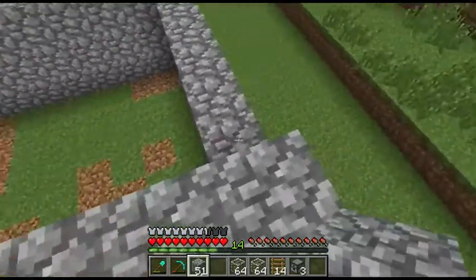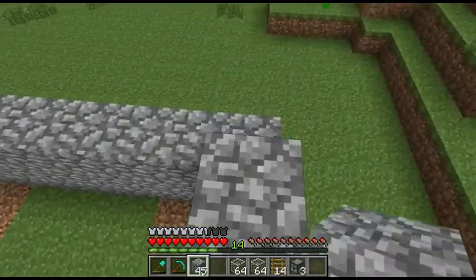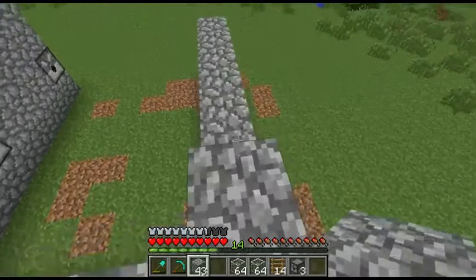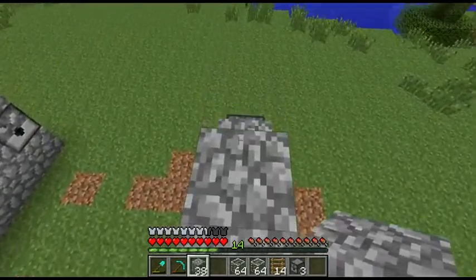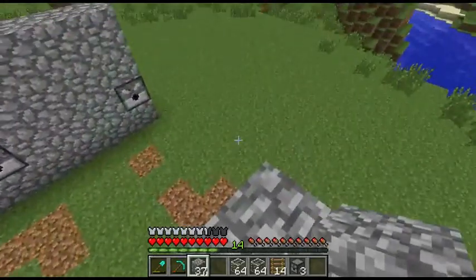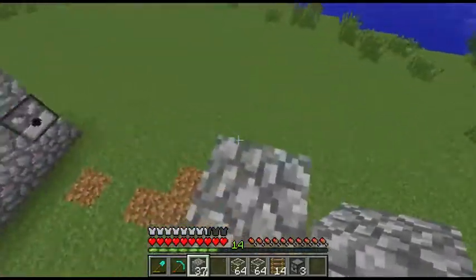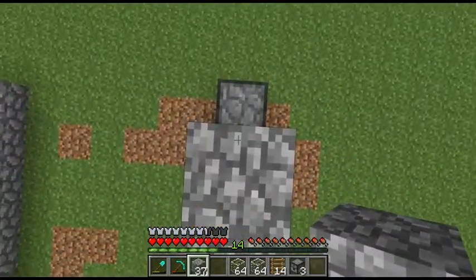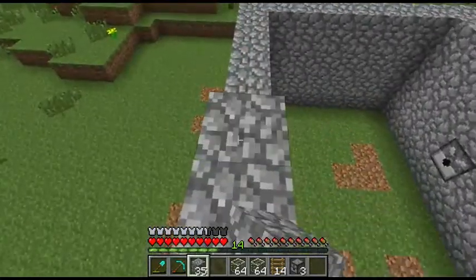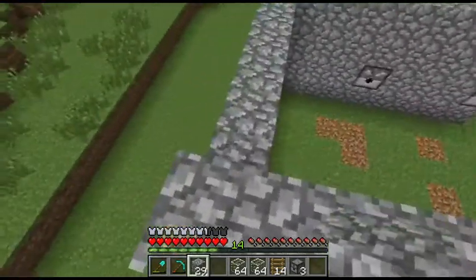We'll go ahead and finish going up five blocks high, making that wall. It should be what — we have four blocks, one more to go. Yeah, one more. We're building up of course, and we're going to make the roof out of glass.